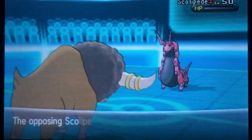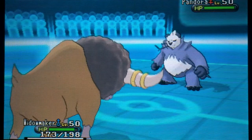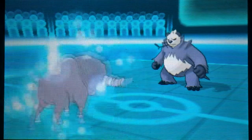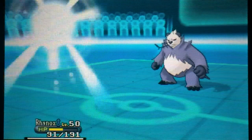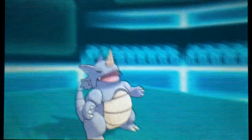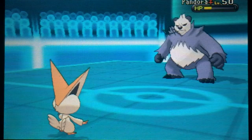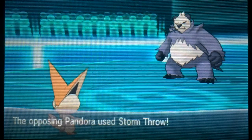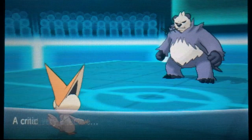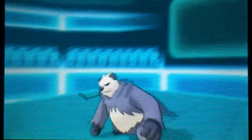Head Charge definitely KOs the Scolipede. I have a Silk Scarf on Bouffalant so that powers up Head Charge significantly. Pangoro comes in next. Bouffalant is relatively slow so it's hard to know if Pangoro outspeeds me. Rhydon took a hit pretty well earlier but Pangoro has high attack and Storm Throw always critical hits, so I switch into Victini to resist the fighting move, hoping to KO it with V-Create. Pangoro barely lives because it has decent bulk. It uses Storm Throw again which leads me to believe it's actually Scarfed. Victini's base speed is higher, so we're approaching the endgame.